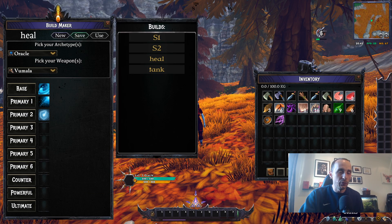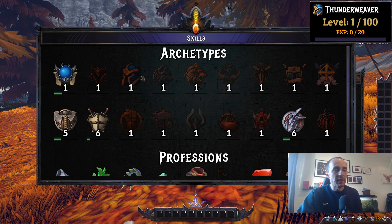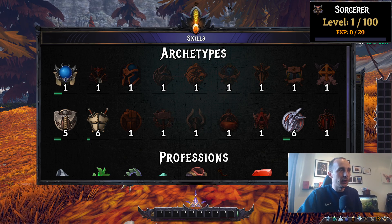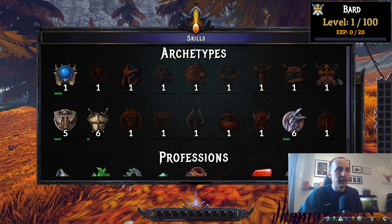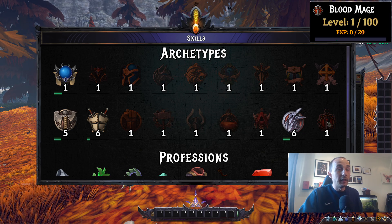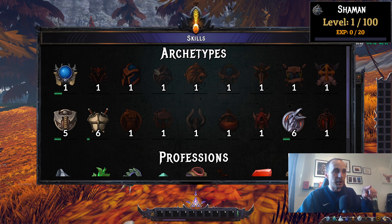I also want to go through the archetypes panel — they're choosing to call them archetypes instead of classes. For a quick recap, all 18 archetypes are: Oracle, Sorcerer, Thunder Weaver, Shaman, Shapeshifter, Druid, Paladin, Cleric, Bard, Berserker, Warrior, Brawler, Tinkerer, Gunner, Alchemist, Assassin, Occultist, and Blood Mage — 18 total.